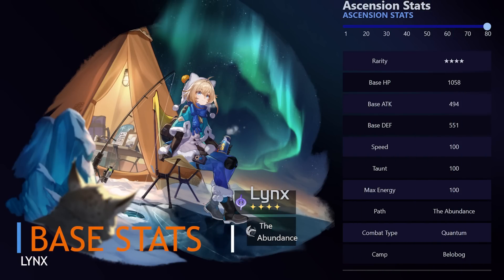These are going to be Lynx's base stats at level 80. She has the lowest base HP among all the current Abundance characters, but she has the highest base defense. This makes her more tanky but will provide slightly less heals, as her healing scales off of HP. As for her speed, she has 1 speed point less than Luocha, but 2 higher than Bailu and Natasha, putting her at a very good spot. The max energy cost is 100, the same as Luocha and Bailu, making it possible to get her ult up every 3 turns with specific gear and/or situations.